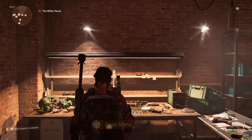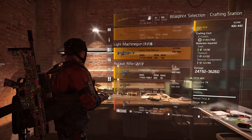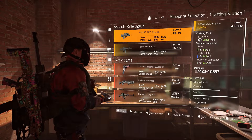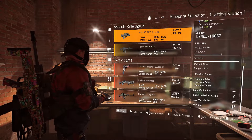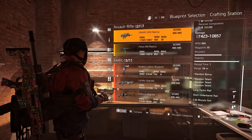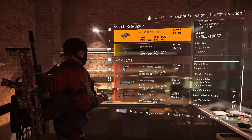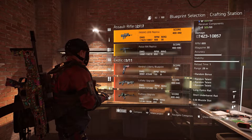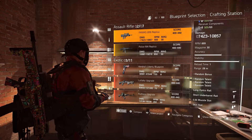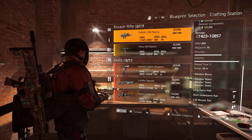There's one more use to discuss: weapon talent rerolling. If your favorite weapon is — say — the FAMAS, but you don't like its random talents, you can keep crafting it until one comes out with the talents you want. This saves a lot of time versus looping missions waiting for the right FAMAS to drop at the right score with the right attributes. If you've got the resources from grinding — and in Division 1 I eventually had unlimited resources — you can just craft the same weapon over and over until you get the talents you want. That's a key endgame use for this table.